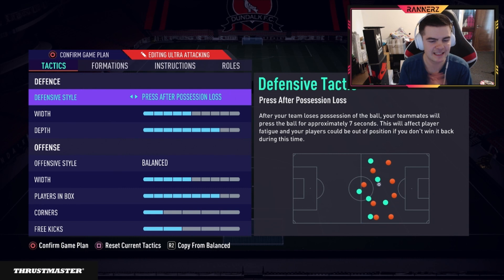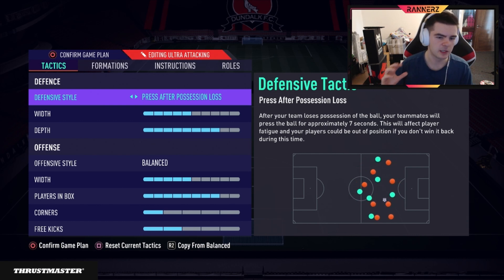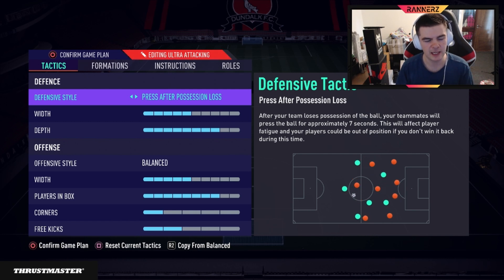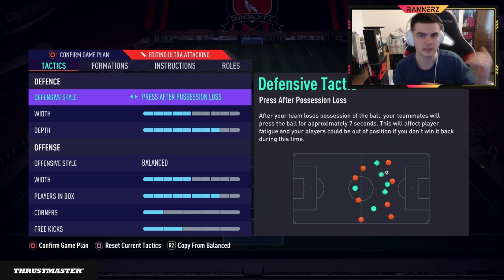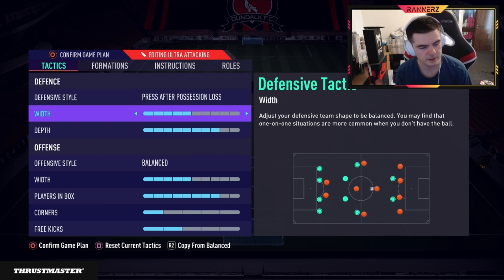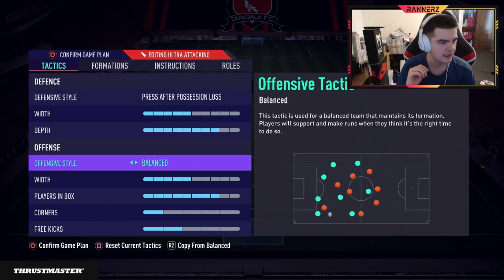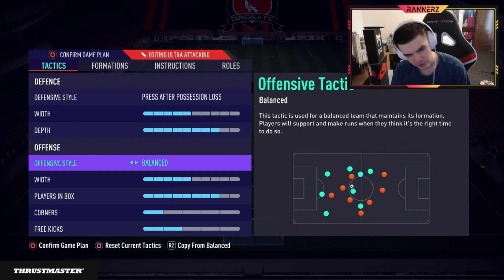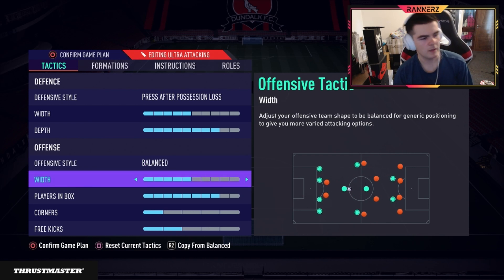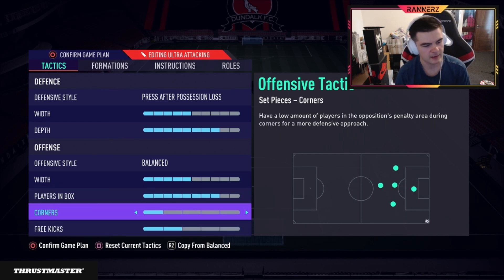Now into the 4-3-1-2 and why it's so good. 'One on one press out of possession' is super effective in this formation because you attack with your fullbacks, and if you don't press, opponents can play it too easily down the line and smoke you on the counter. The press slows down their attack and gives your fullbacks a chance to get back in defense — very key. Defensive depth is five, width eight, and seven or higher for offside traps, which are really OP and easy to trigger. Offensive style is balanced — you don't want fast build-up as it leaves you exposed at the back. Eight players in the box crowds out the box well.